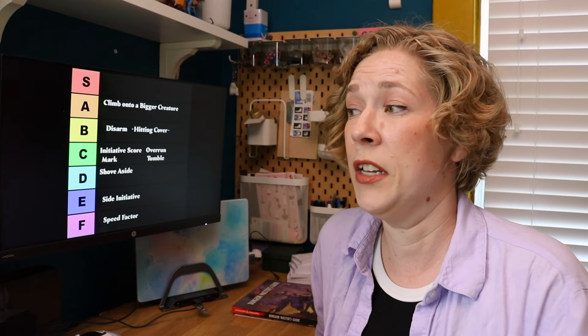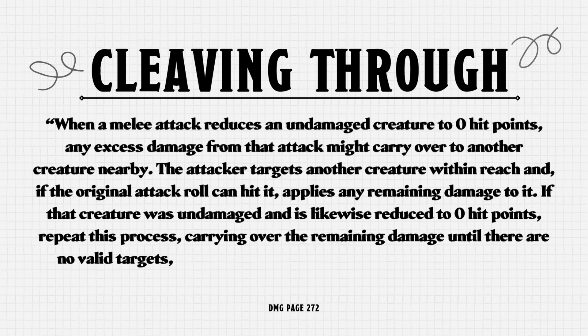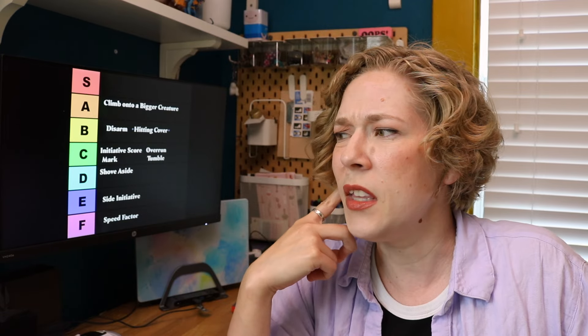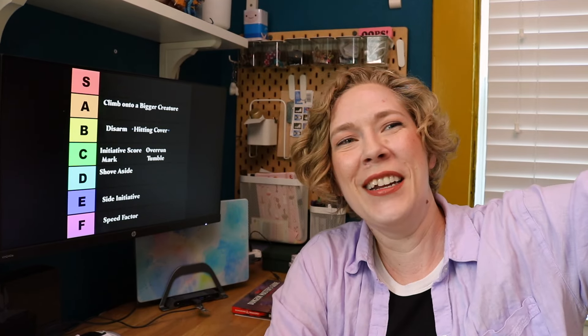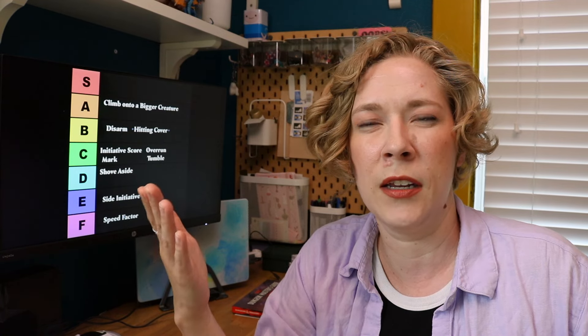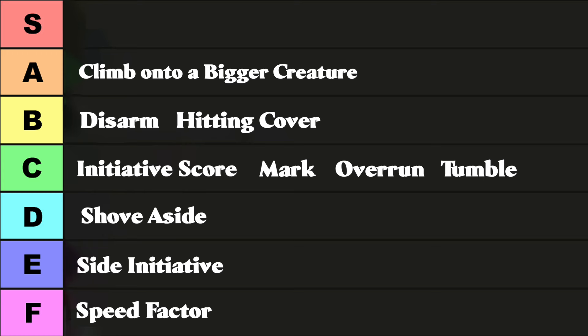Next we have Cleaving Through Creatures. If you reduce a creature to zero hit points, any excess damage carries over to another nearby creature. I really like this, especially with hordes of goblins or smaller creatures, and especially for a barbarian or high-damage character where it can feel underwhelming to do massive damage to a creature that only had five hit points. I've been in games that used this without the GM even explicitly calling it optional. I'm putting that as an A — I'd definitely use it in my next game.